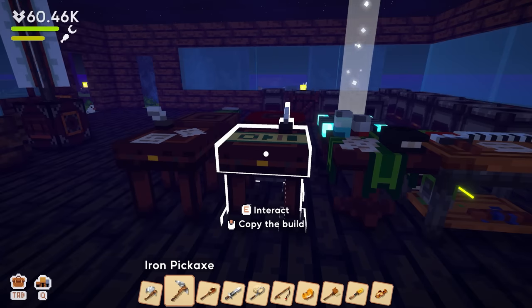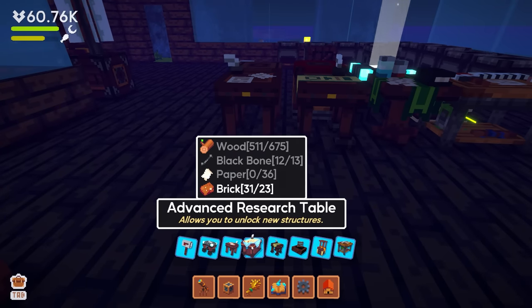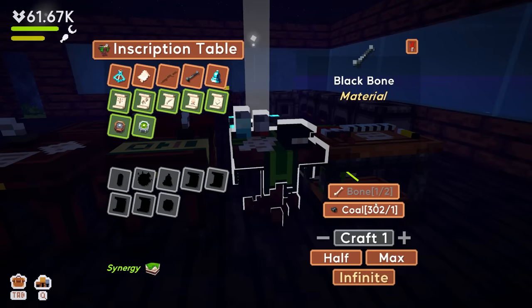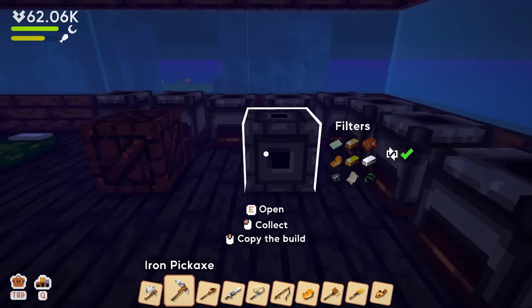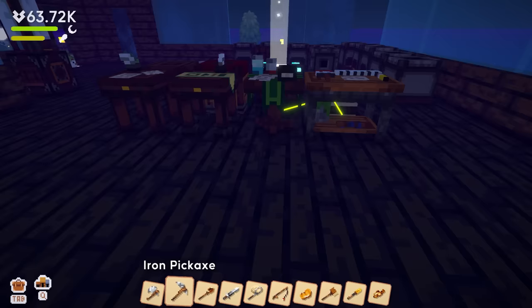Oh — is that why we were making black bone? That might be why there was black bone on the deal. We need 13 black bone, 36 paper, and 675 of something else. I can't make any more black bone without more bone, and I may have zero paper right now.